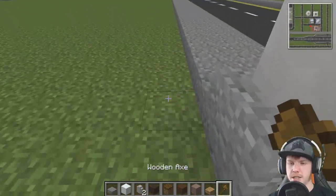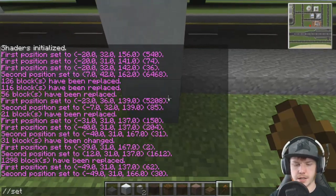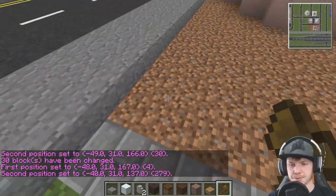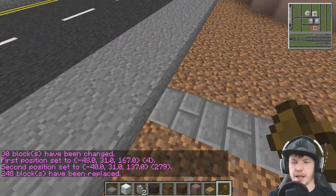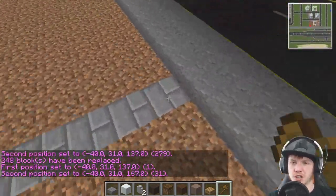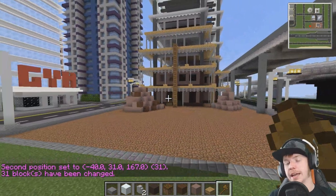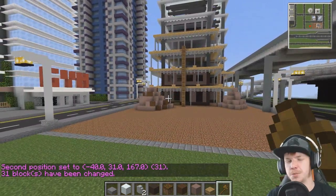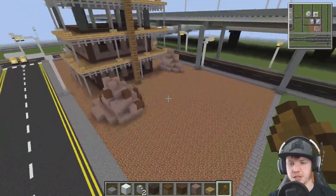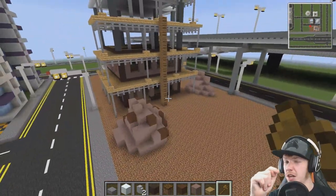I remember something I'd done on the last city - I had little porter cabins in there as well, and that was really useful because it looked like it was an actual construction site. It was a little white cabin with like some little blue details on them, little flat roof - looked really really nice. I think that's a pretty good size now. We want a restraining wall going all the way up - I should be back after doing that.